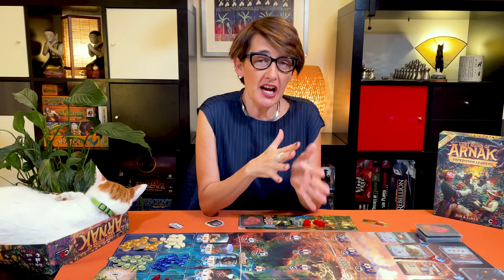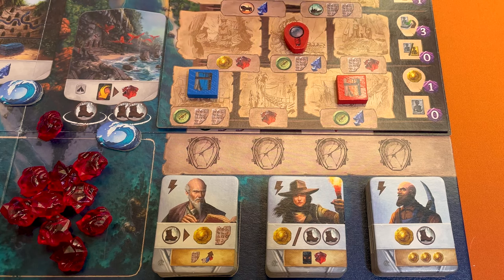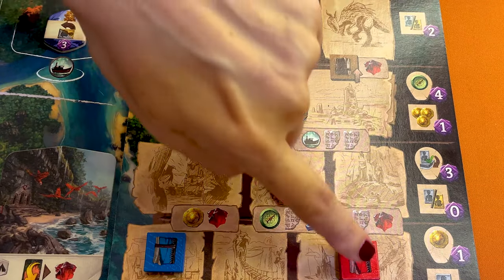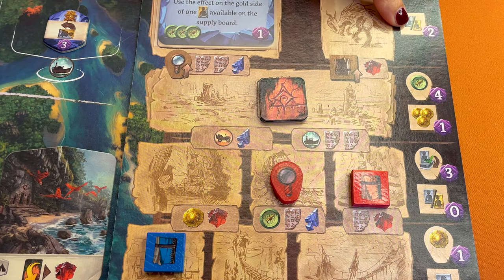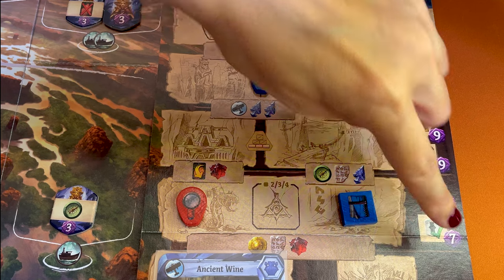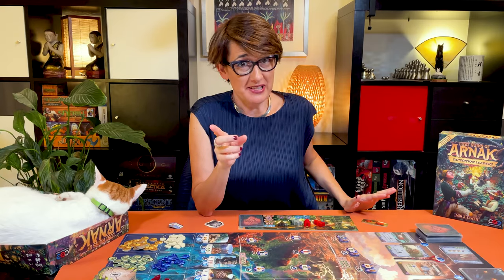There's also some new types of rewards for the magnifying glass and for the notebook. Here the magnifying glass lets you use the silver side of one of the assistants from the supply, and here with the notebook you either take a new silver assistant or upgrade one you already have, and here you activate any level one discovered site, occupied or not, and here you can refresh both your assistants. You cannot refresh the same assistant twice.